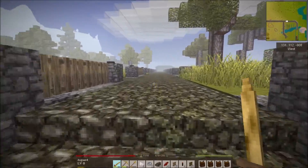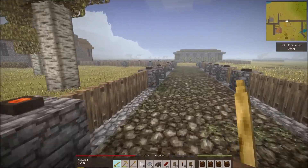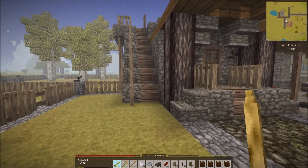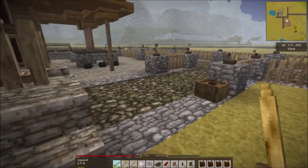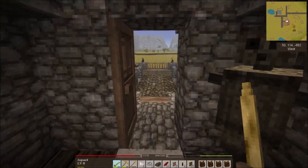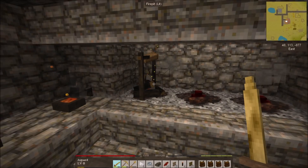Today we're going to be working on getting the bloomery up and going, and I'd also like to go back to that place where we were mining for gold before to finish getting everything out of that dungeon. I've got fire clay here - we need to make some fire clay bricks first. I'm going to do about two stacks of fire clay, which will give us a half stack of fire clay bricks, and then we'll smelt those up for our bloomery. Let's go ahead and toss that in and get these going.